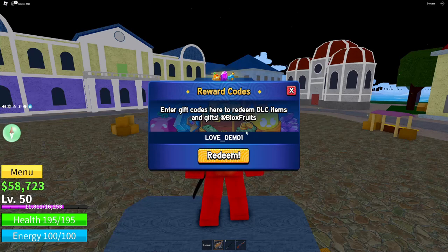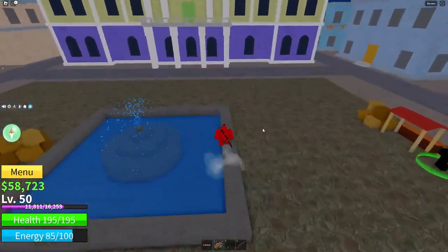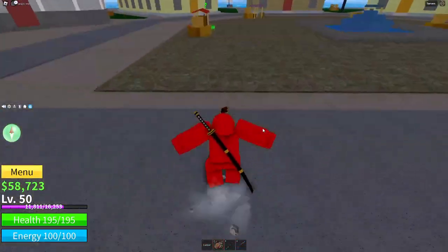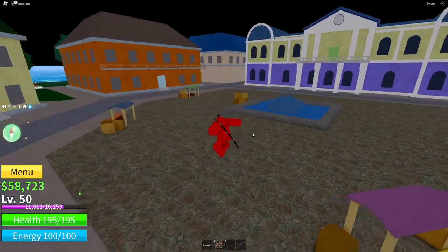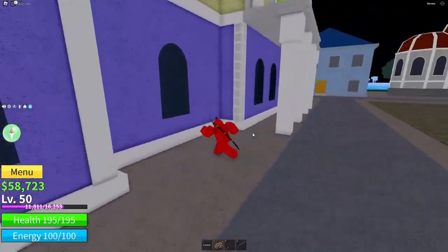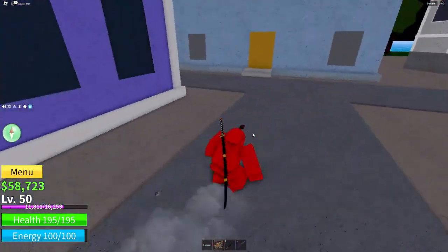Come over here to your codes menu and type in: love underscore demo one. This is not a capital O — it is a zero. Go ahead and enter that code. If they have renewed the quantity, which they tweeted they did, it may be out by now, but you should be able to redeem it. If it doesn't work, check out all the other fruit codes on my channel — they update these codes regularly, and I'll always remake a video if they change.